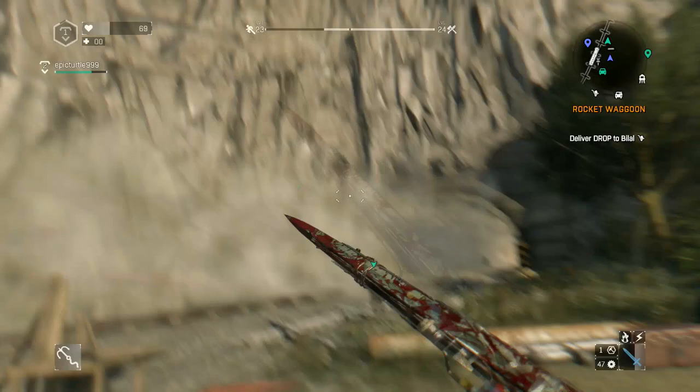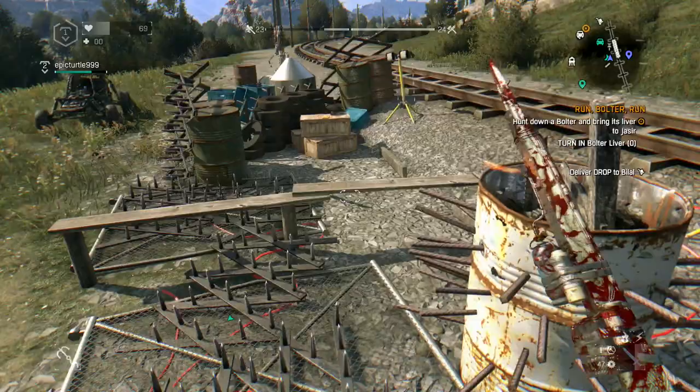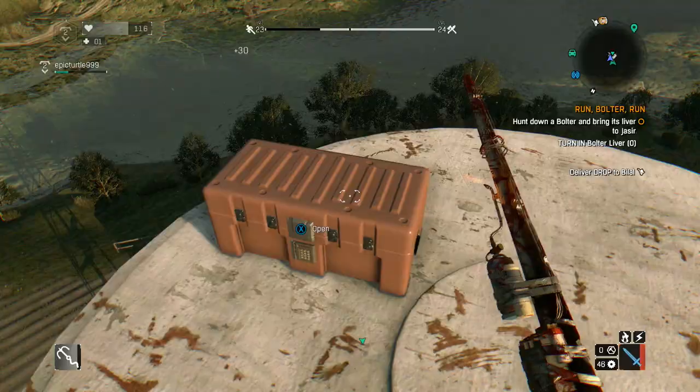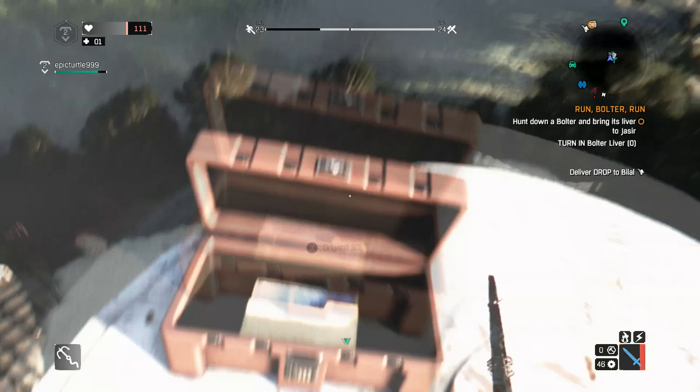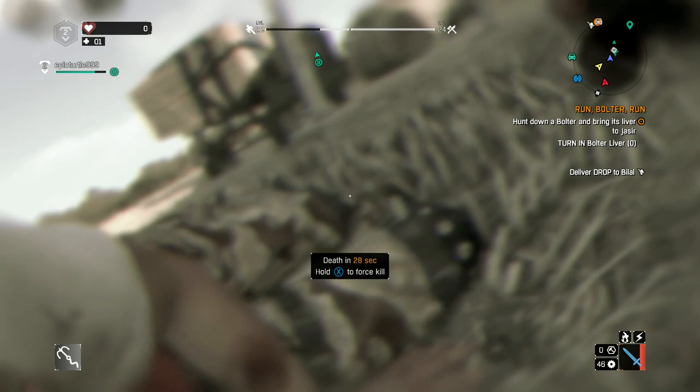Those two are dead, but now we have the hacking device. Go pick your hacking device up. When you come across red boxes in the world, you can now open them up. You can also hear a beeping noise like a metal detector when you're getting close to one of these boxes. That is how to get the hacking device — it takes a long time to get but it's definitely worth it. Thanks for watching, please subscribe and check out our other Dying Light: The Following videos.